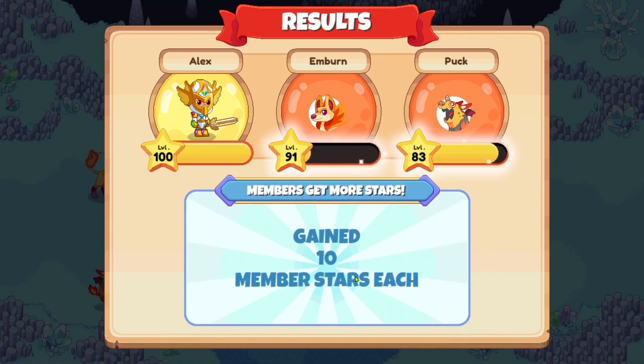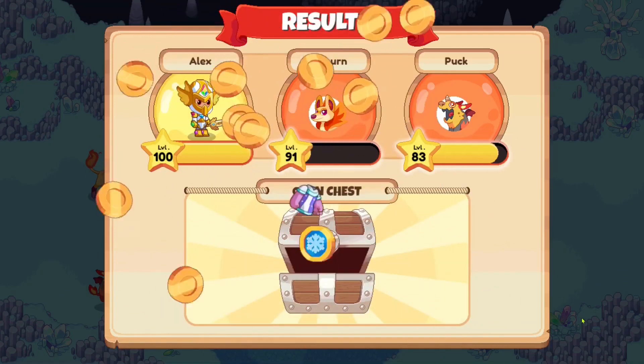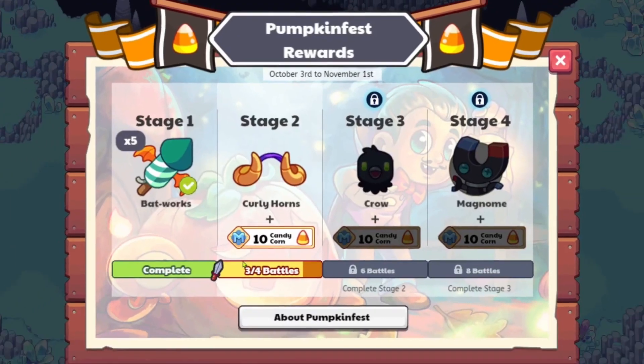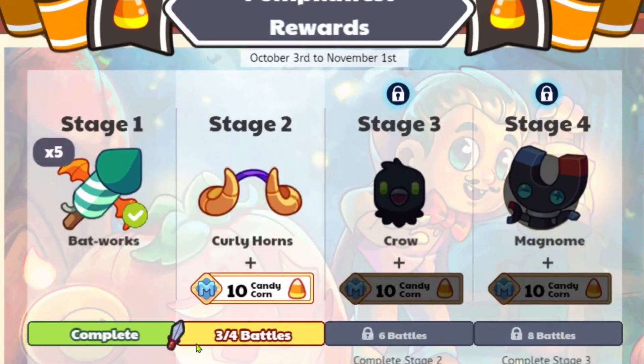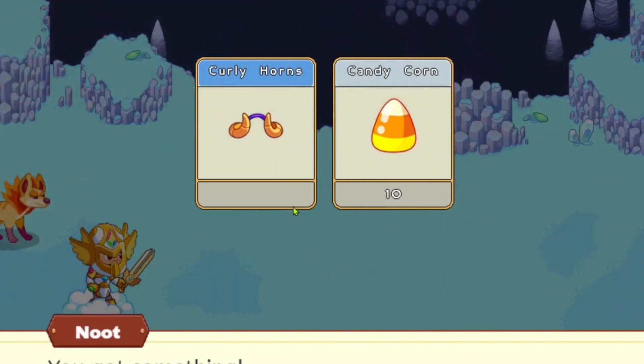Puck has gained some member stars, and as you guys can see, let's open that chest — we still get ourselves nothing too spectacular, although we did get what I'd assume is a Dumbledore robe. Anyway, as you can see 4 out of 4 battles are complete and now we've got ourselves some candy horns and some candy corn.